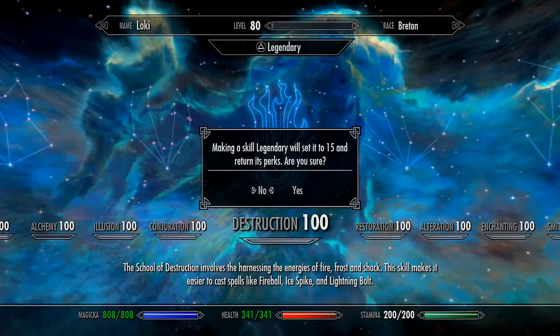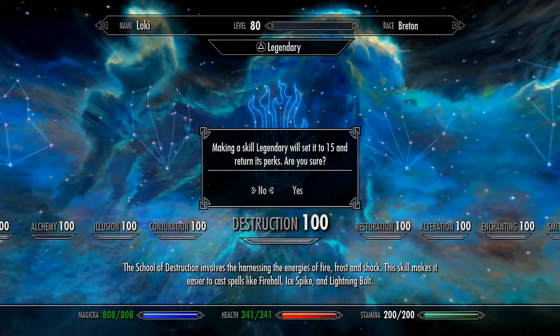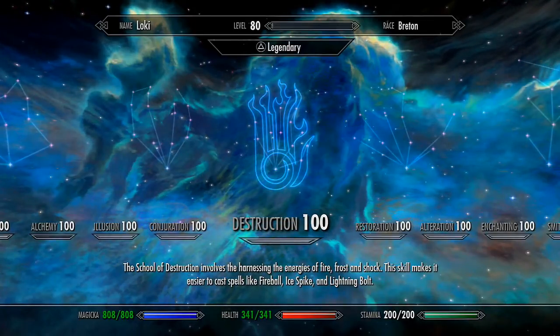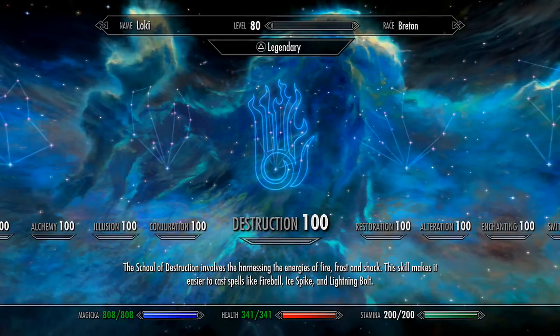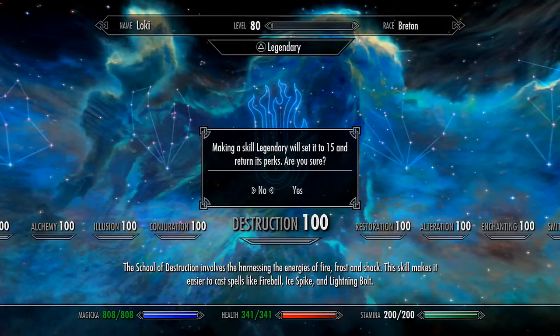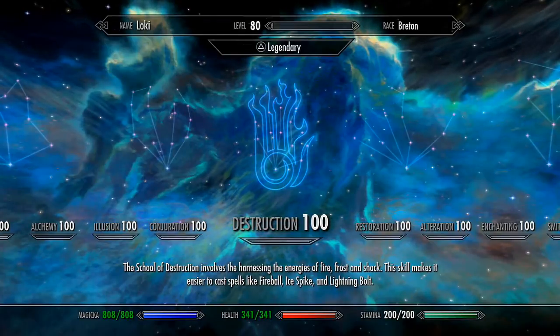Making a skill Legendary will set it to 15 and return its perks. Are you sure? I don't know what that means. We'll return its perks — what? Let's read that again: will set it to 15 and return its perks. I don't know what that means.